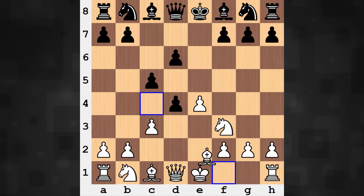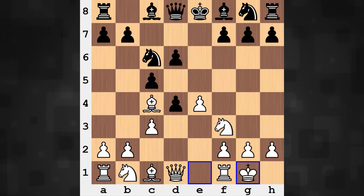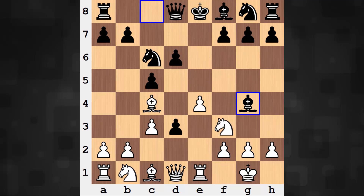Knight f3, d6 — white continues with development. Knight c6, castles, d3. This denies the queen's knight the c3 square, but is not developing. Rook e1, preparing e5, cracking open the position. Black develops and pins the knight, but is placing too heavy an emphasis on queenside deployment.